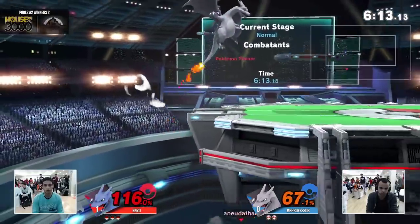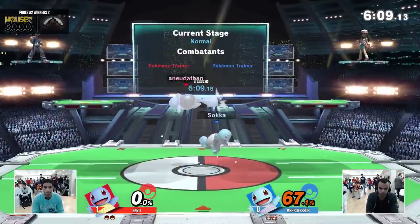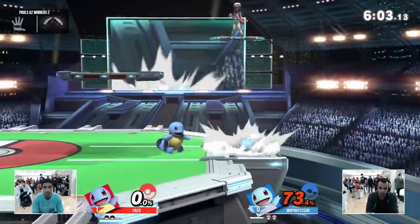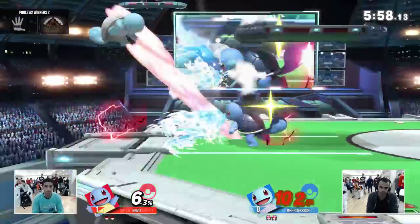Oh my god. I think Enzo got confused about who he was. He probably was like, I don't know where I am. They probably up-b'd at the same time — like, which one am I? Because he doesn't do anything. He just dropped down, so he probably thought he was the Charizard on ledge. That's it.